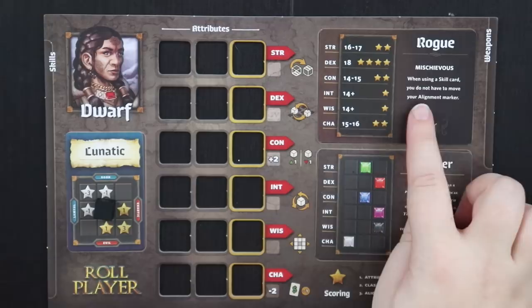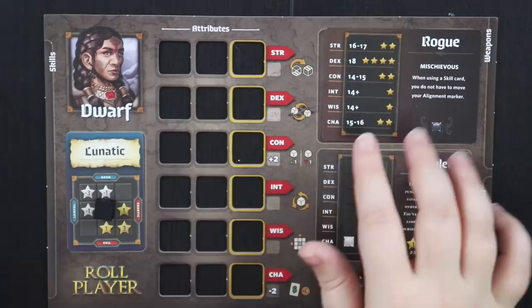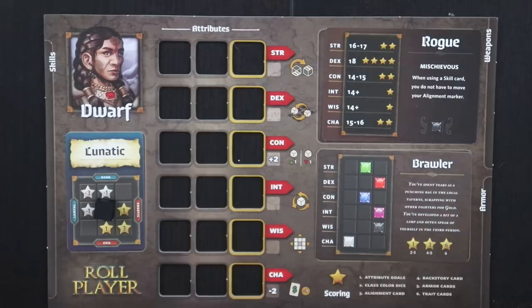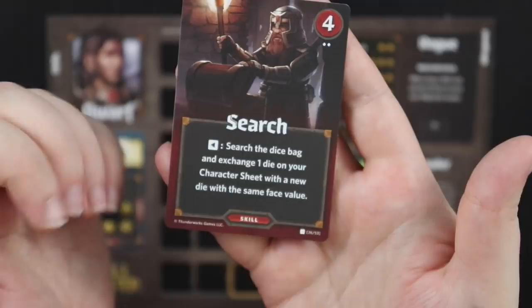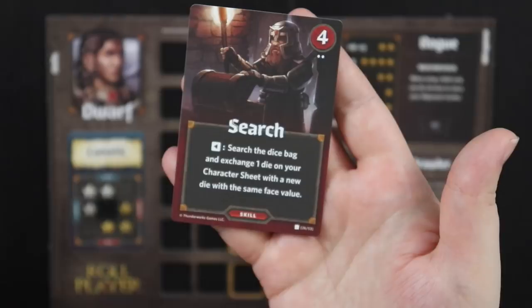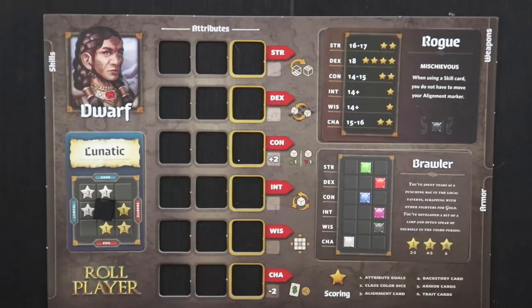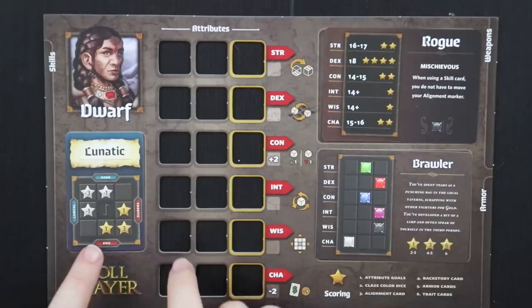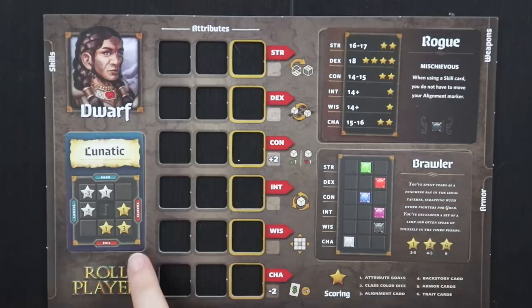We also know that when using a skill card, I don't have to move my alignment marker. Most skill cards come with an alignment marker requirement — for example, this search card has a little arrow pointing to the left, meaning you need to move your alignment marker in that direction to use the skill. Skills move your alignment around, but you don't necessarily want it to move around too much because you score based on where it is at the end of the game. I'm chaotic and evil, so if I can get my marker into the bottom right corner, I'll get plus three victory points.